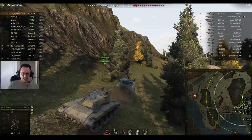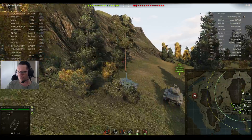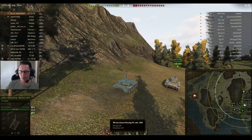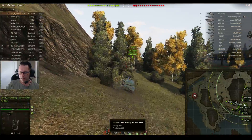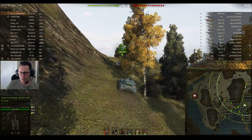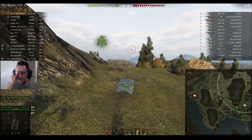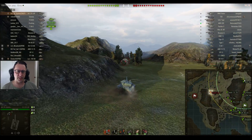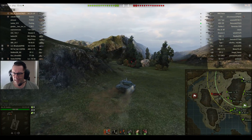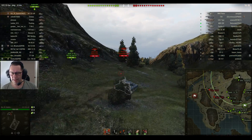This is the Ace of Spades in the BatChat 25TAP — the value BatChat, the 6-shot auto-loading French Tier 9 medium tank with the 100mm gun, 300 alpha damage, 232 penetration with armor-piercing rounds as standard, but APCR 263 penetration if he needs it. There are only three Tier 9 tanks on each team: Ace of Spades, the Conway, and the FV3805. Enemy has the M46 Patton, the T30, and the GW Tiger at Tier 9.